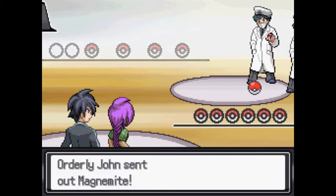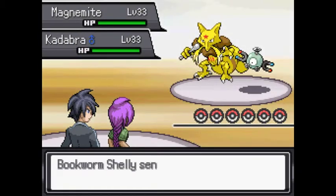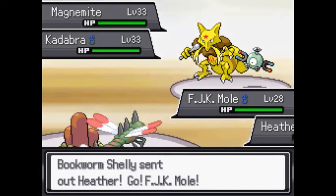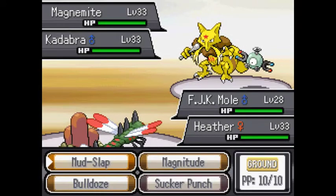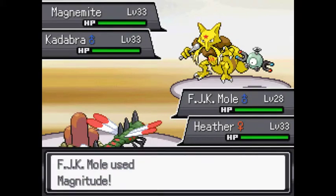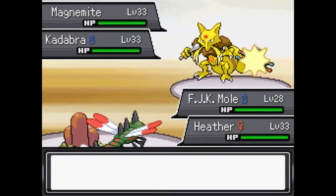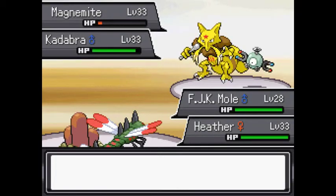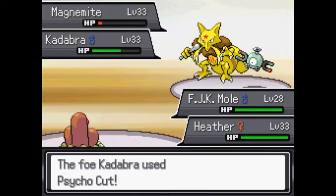Now here's the real challenge. Let's try this out right now. Orderly John and David — they only have four Pokemon, that's not too much. I think I was correct in bringing the mole out here, because there's a lot of electric and a lot of steel types in this particular area. Magnitude is kind of doubly useful because Heather doesn't even take damage from her, which is pretty good.